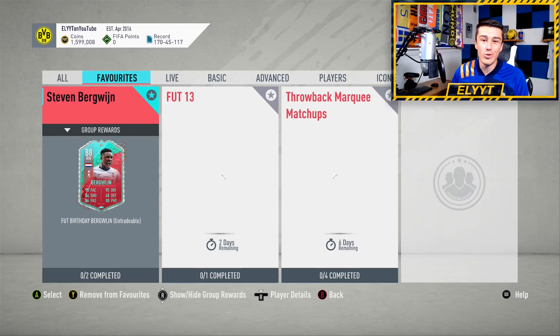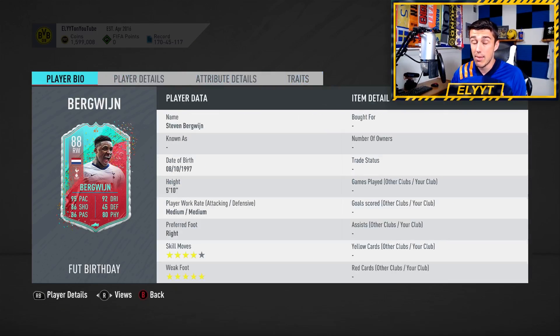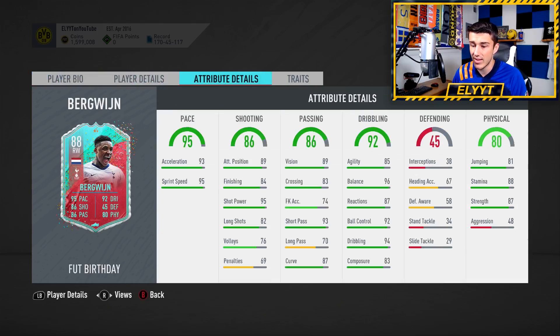What is going on everybody and welcome to a brand new squad building challenge guide on the channel. Today we've got a couple SBCs, most notably the Steven Bergwijn SBC at Spurs right wing with 95 pace. This card looks quite insane. If you don't already have a Premier League right wing, I would definitely do this card because he's got four star skill moves, five star weak foot, 95 pace, 92 dribbling, 86 shooting, 86 passing, 80 physicality, weirdly low aggression, weirdly high strength, and good enough stamina to last you the entire match with 96 balance. Maybe slap a little bit of a chem style to up the agility, but overall this card looks very, very good even this far into the game.